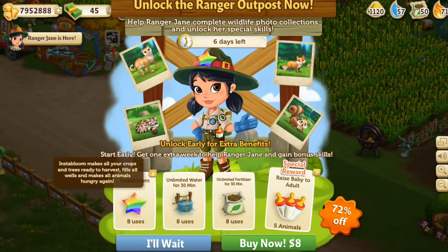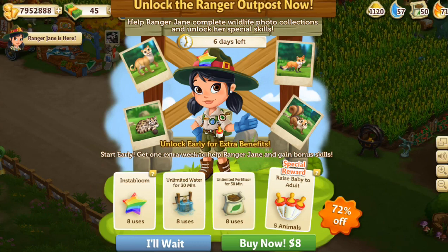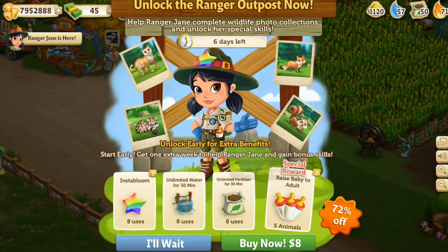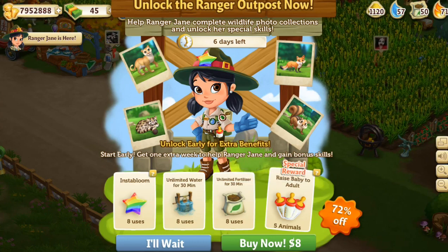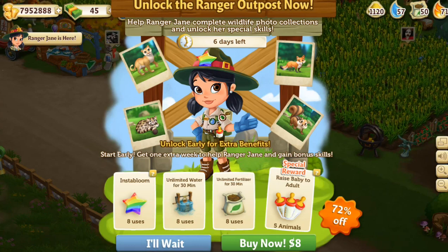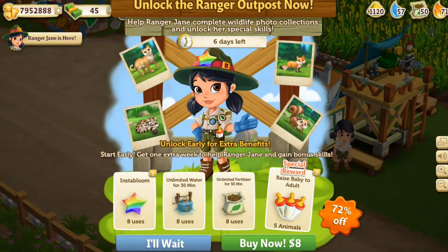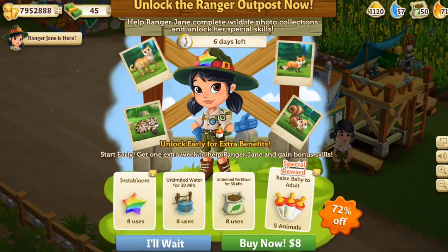You get Insta Bloom — it makes all your crops and trees ready to harvest, fills all the wells, and makes all the animals hungry again. So it's like leveling up! She can do Insta Bloom, unlimited water for 30 minutes with eight uses, unlimited fertilizer for 30 minutes with eight uses, and raise baby to adult — instantly raise any five baby animals to adults.